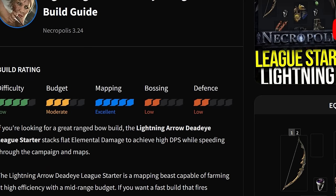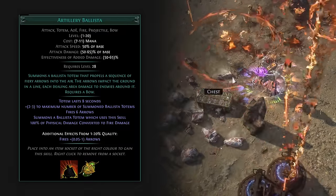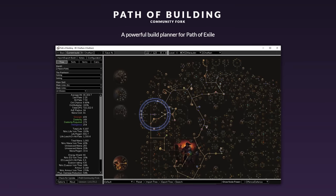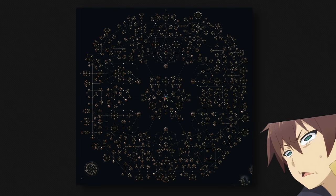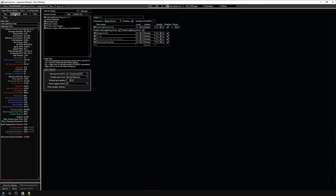One thing I was worried about was the bossing capability. The Voidstones come from pretty dangerous bosses, and bossing has a low rating in this guide. But I had used Artillery Ballista before and it was actually quite solid, so I took the risk. This was the build I followed all the way through. Next up was getting Path of Building set up on my second monitor — a third-party software that allows me to see where I need to path on the ginormous skill tree.